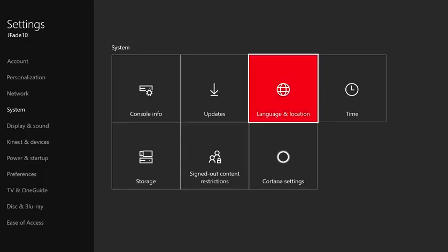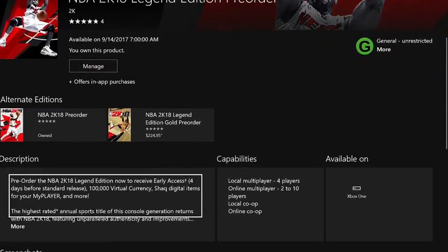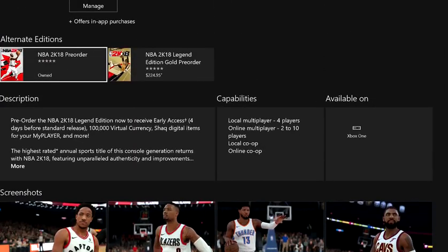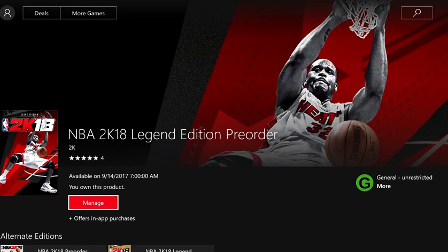So you can keep everything else English and then you want to press restart now. You're going to have to restart your system. And then, bam, you want to go check it out and it's going to say 9-14-17, man. Look, it says the release date is 9-15-2017, but you're going to get it on the 14th. You're going to get it Thursday, a day earlier.